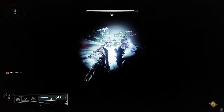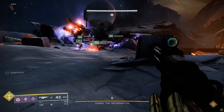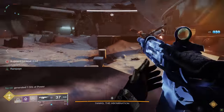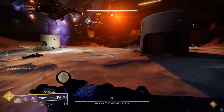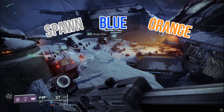Now we're in the endgame. Walk through the darkness to the final encounter: big bad Taniks flying around in a godly little robo-chariot. Your goal is to kill Taniks. You'll do this by dunking nuclear bombs into bins — like before — until the damage phase where you unload with your hardest-hitting weapons. The encounter has three main areas: the orange area, the blue area, and the spawn area — each area has two bins.